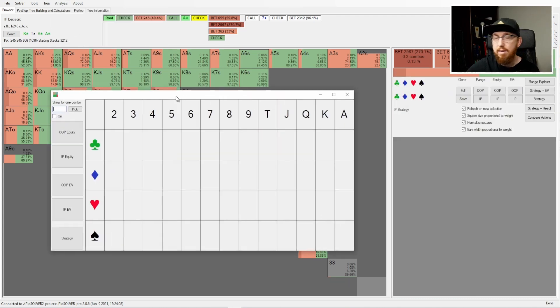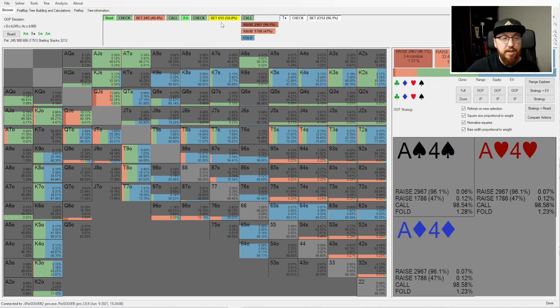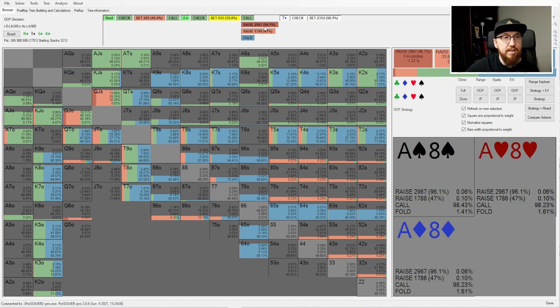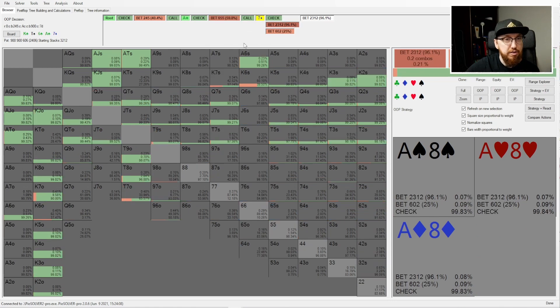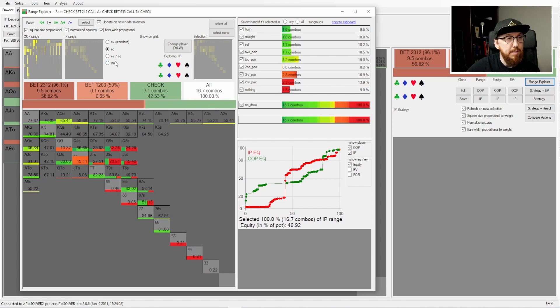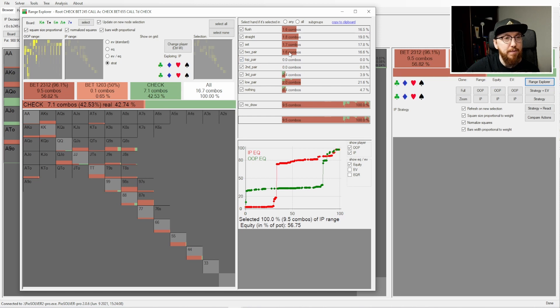Interestingly he should be using the smaller size on the turn — the turn changes quite a lot. On a decent number of club turns we'd see more small betting. On the ace of clubs it's mostly a small bet or check, with some big betting. Villain does go for the big bet here — about 60% pot — we have a very easy call with ace-queen. The river is the seven of diamonds, we have some leads but we just play pure check, and then our opponent is going to jam.